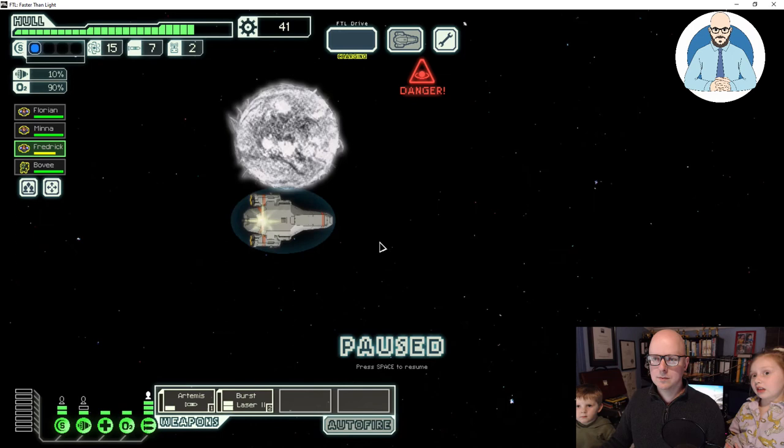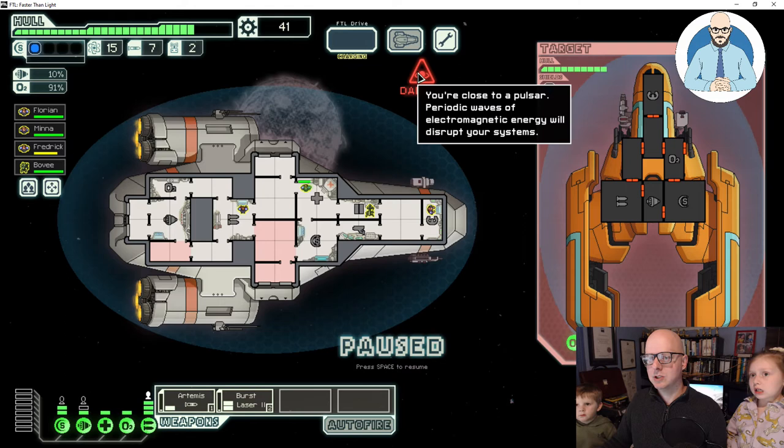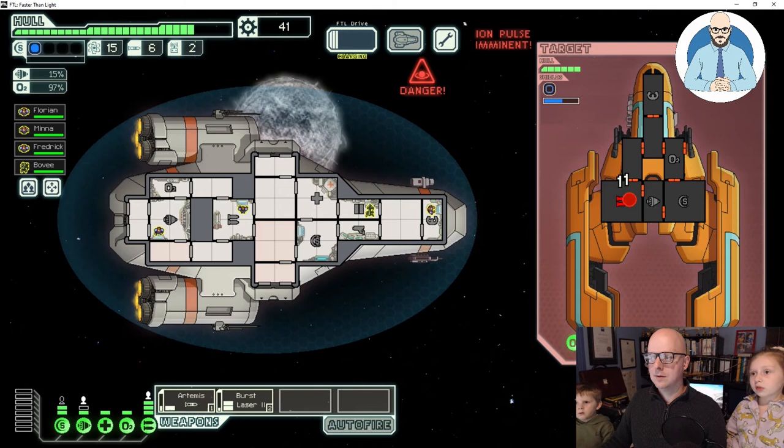This is a Pulsar. You arrive at an infrequently used beacon close to a Pulsar. If a rebel troop happens to jump nearby, it looks like you'll have to fight. The Pulsar is going to damage our systems, so let's attack their weapons — knock out their weapons with everything we have. Frederick has been repaired. Let's shut the doors.